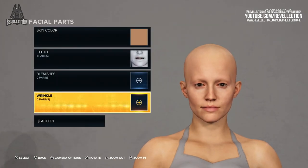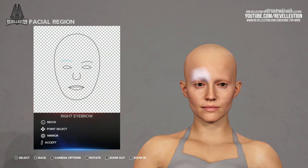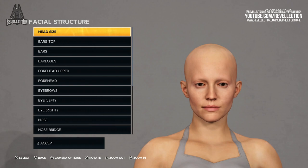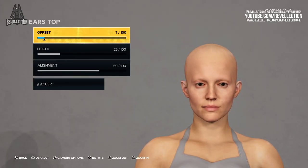Once you've finished with the facial parts, you then have the option to tweak things a little more with the face deformation tab, which allows creators to move, resize, and realign several facial features. If the facial region option is a little too basic, you can fine-tune the face with a facial structure tab which has sliders for head size, ears top, ear lobes, forehead upper, forehead, eyebrows, left and right eyes, nose, nose bridge, nose tip, nostrils, philtrum, mouth, cheekbones, cheeks, jawline, chin, and the perennial region.